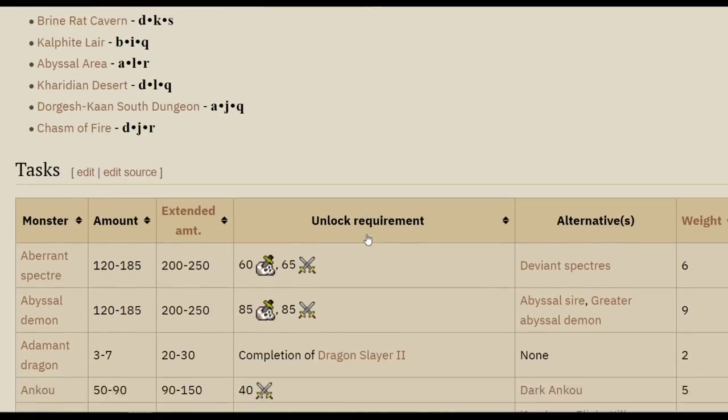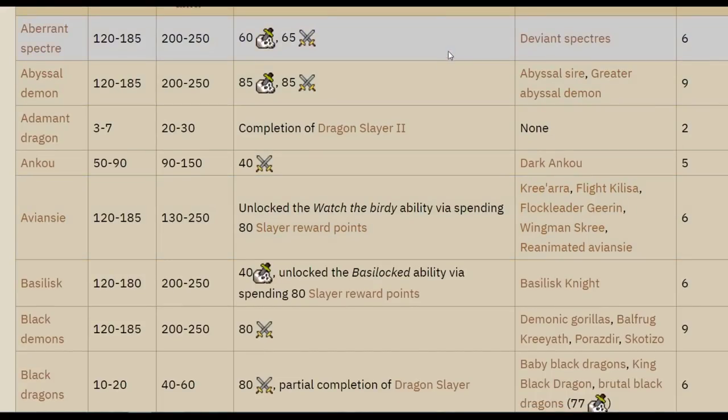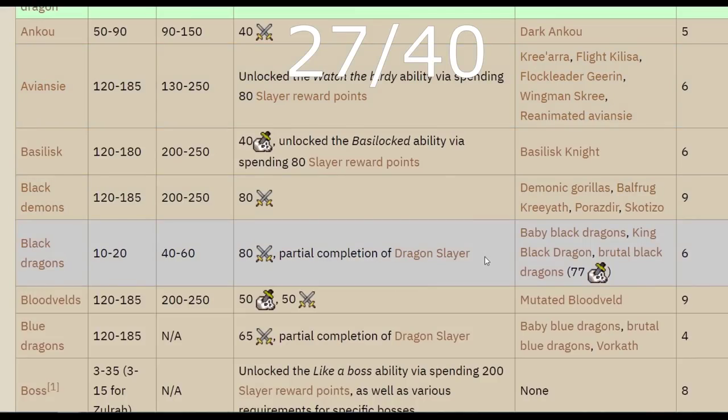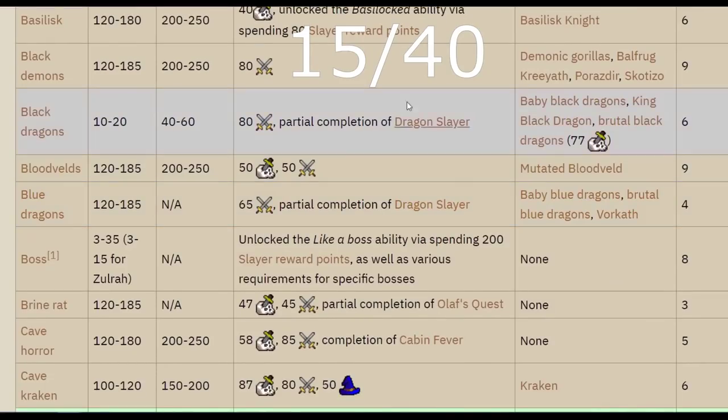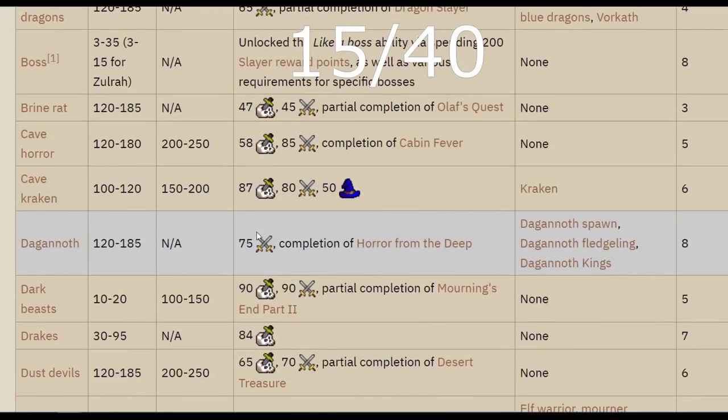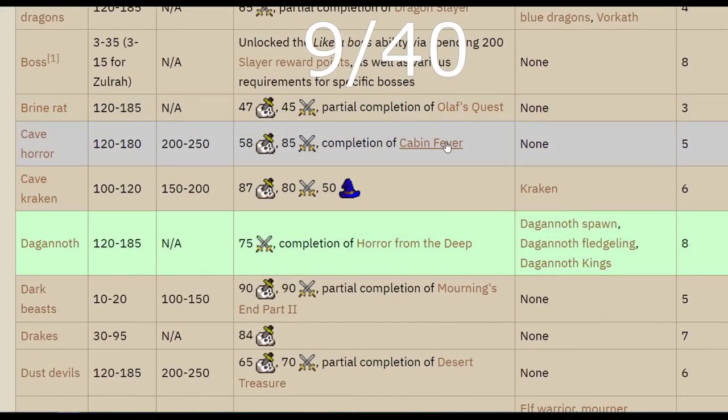Nieve has about 40 tasks she can assign — you can check them all on the wiki — but loads of them have either Slayer level requirements or quest requirements. So the pool goes from about 40 down to about 20 if you don't have high Slayer. Then if you don't complete Dragon Slayer, that wipes out another 12 or so, because you can't get assigned Green Dragons, Blue Dragons, Red Dragons, Black Dragons, any of the metal dragons, or anything related to Dragon Slayer 2 like Adamant or higher level dragons. So it goes all the way down to about 9 Slayer monsters Nieve can assign.